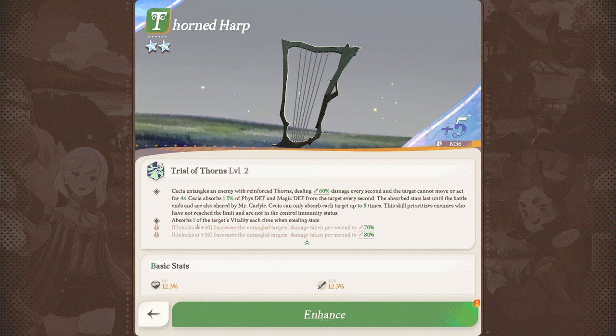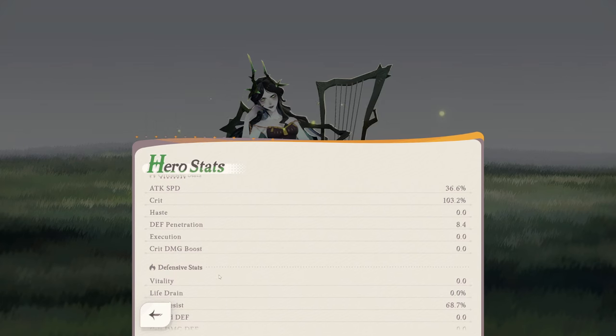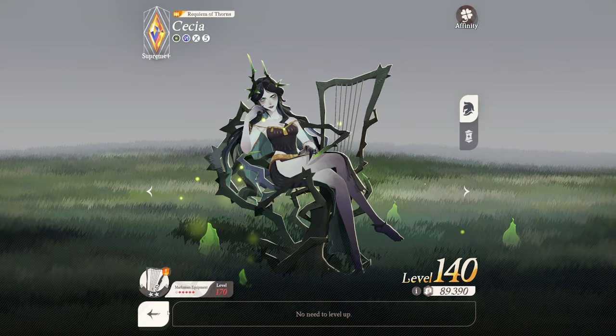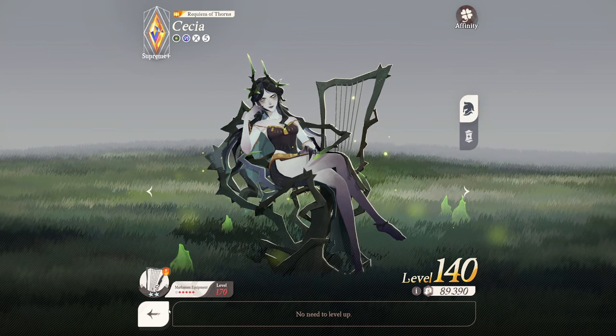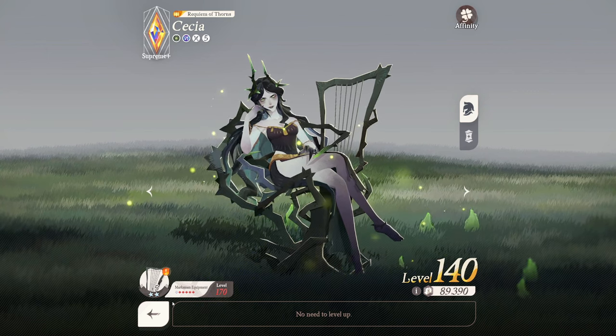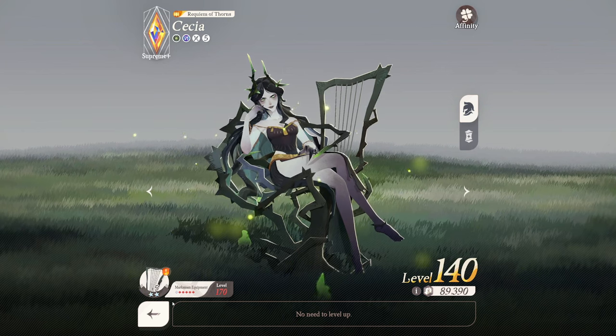The plus five buff for Sessia absorbs one of the target's vitality each time when stealing stats. I thought vitality meant HP at the start of the game and clicked the button very quickly. But vitality actually means every point increases the effectiveness of received shields and healing by 1% — this applies to self-healing. That's nice on certain builds, but not particularly insane, and I think I could have used my title essence better on other heroes.